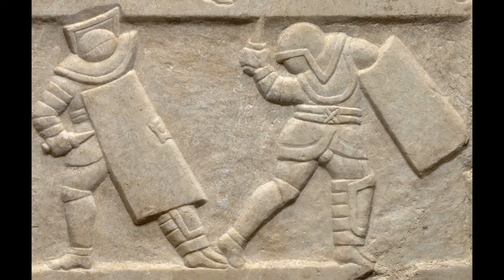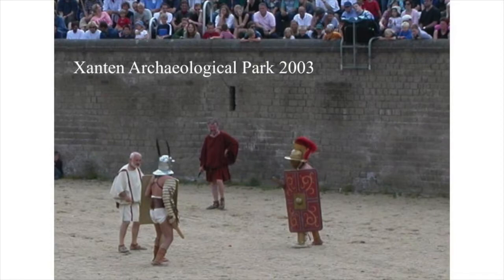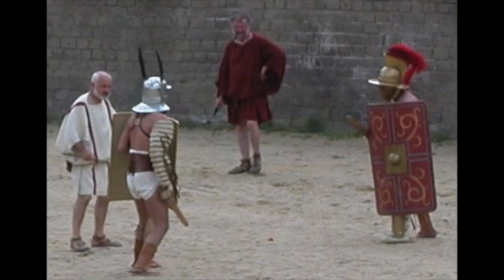What we have here is a fight between two different kinds of gladiators, mermillo versus provocator. It was interesting to see one kind of gladiator fight another with differing equipment and contrasting skills. The mermillo had a bigger shield for more defense, but the provocator was quicker with his smaller shield. Mermillo versus provocator is the same combination as in a gladiator combat reenactment at the Xanten Archaeological Park in Germany in 2003.